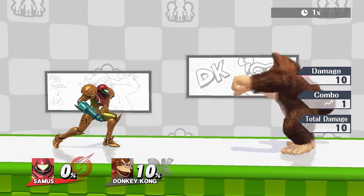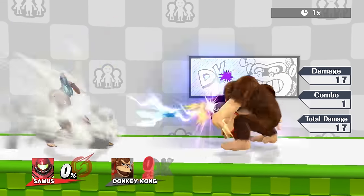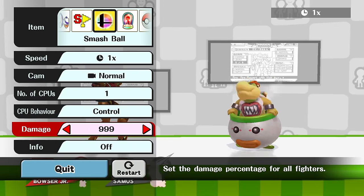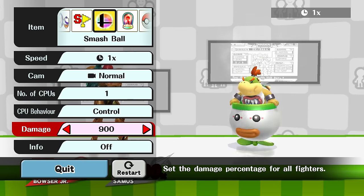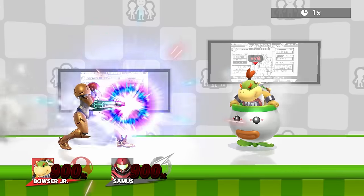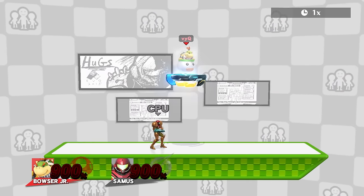For this we used Samus neutral B, since you can easily adjust the damage it deals. To demonstrate that the heavy armor depends only on percent and not on knockback, we set the percent of the characters to 900, where of course the knockback would be crazy high. Here we go.